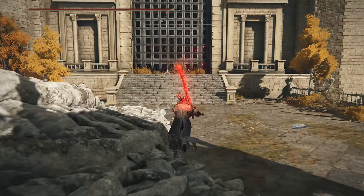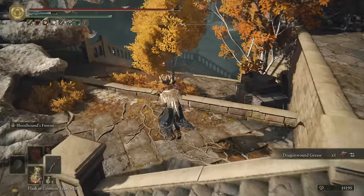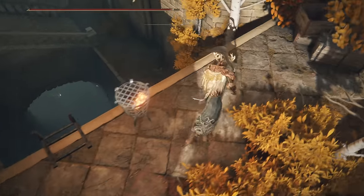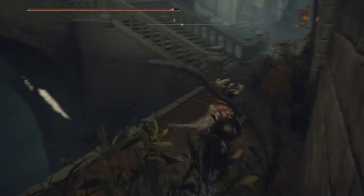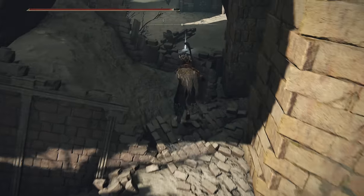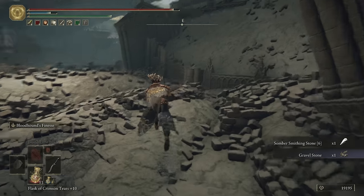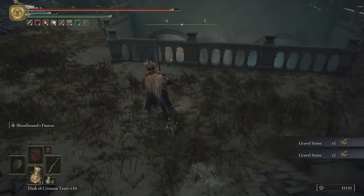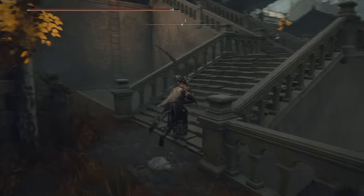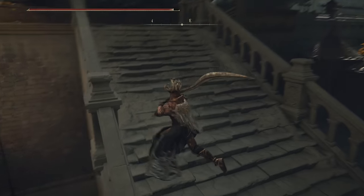We're going to get the loot by the big gate — we're going to actually open this up later, so this will be a shortcut. Ignore the ladder for now; we're going to be getting over there later. Instead we're going to drop down — that's part of the sewer zone we're going to go through. We're just going to go over here and get a couple of loose loots. Somber Stone 6, and then there's some gravel stone. Zone east we cleared, zone west we haven't.